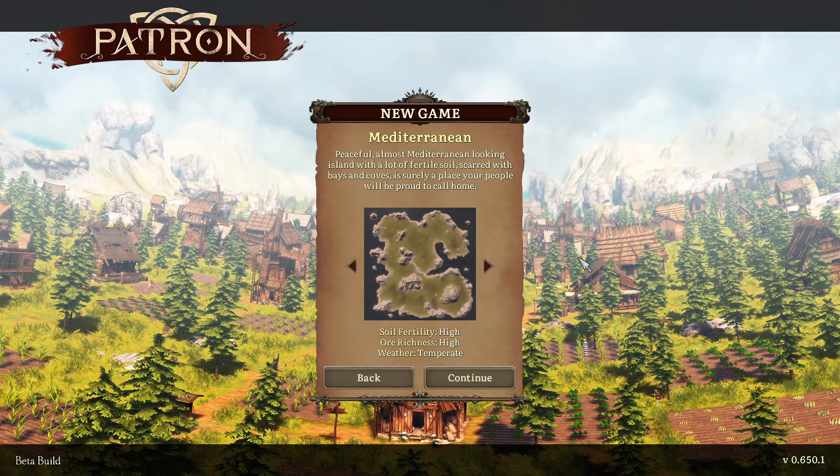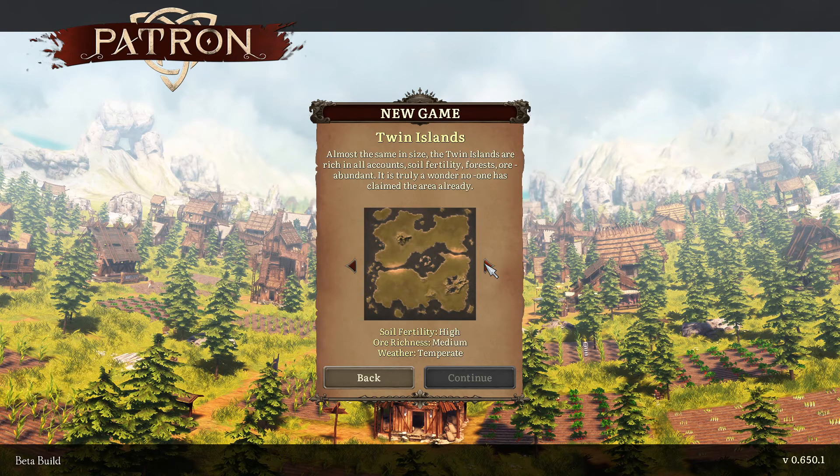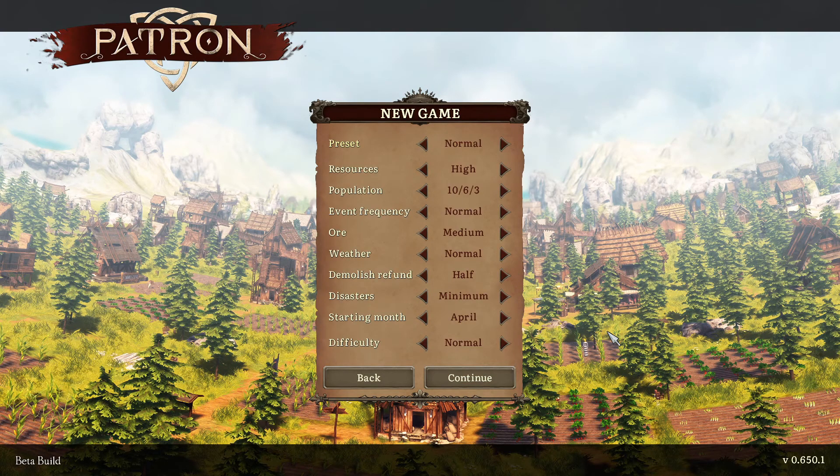Mediterranean. Peaceful, almost Mediterranean-looking island. There's a lot of fertile soil scattered — looks quite nice. Pine Ridge, high temperate. Twin Islands, the summit. Reef sounds quite nice but I can't choose that one in the demo, sadly. I can only choose Mediterranean, so we'll go Mediterranean then with the standard settings.